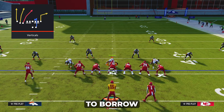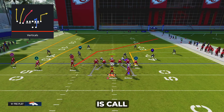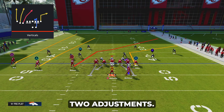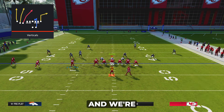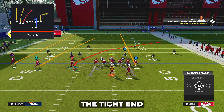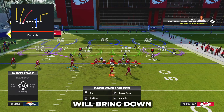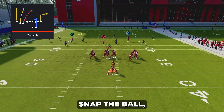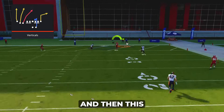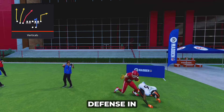Versus cover three, we're going to borrow the same concept we used in tight doubles. Call a cover three buzz spy and make two adjustments on the verticals play: block your running back (optional) and crosser the circle receiver, and streak your tight end — again, the tight end must be on the short side of the field. The crossing route will bring down the right side outside third, leaving the tight end open for an easy touchdown versus every cover three defense in Madden 24.